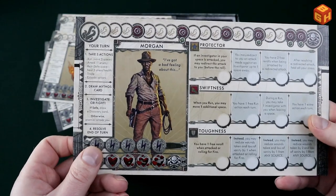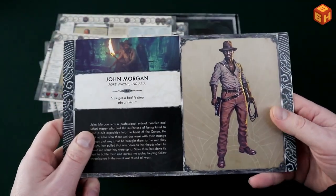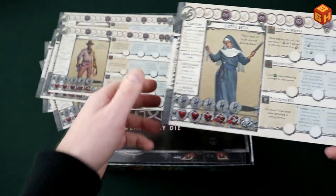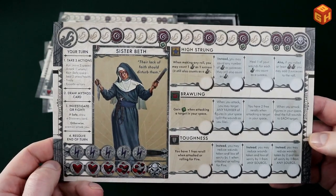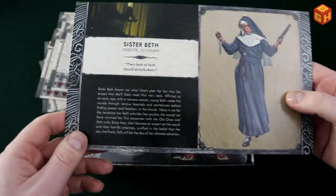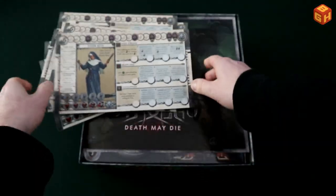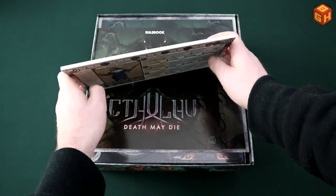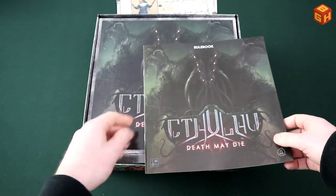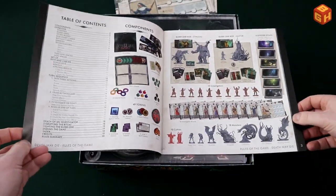Here is Morgan, kind of like an Indiana Jones person — an explorer from Indiana. And Sister Beth, a nun with a gun and a knife, from Colombia. So those are the characters in Cthulhu Death May Die. And then we find the rulebook, which isn't too big, fortunately — so that means the rules are easy to learn.